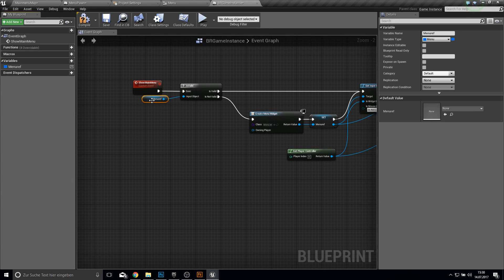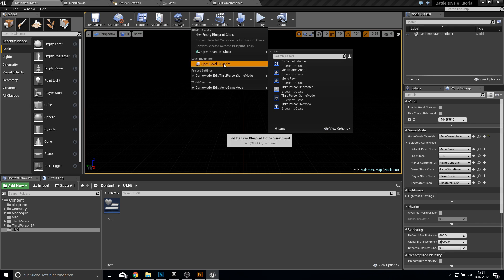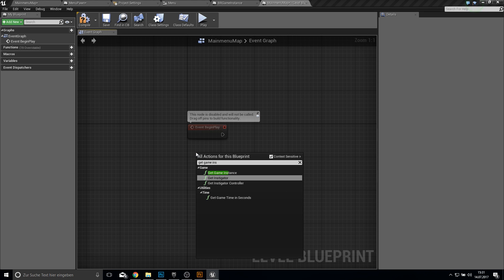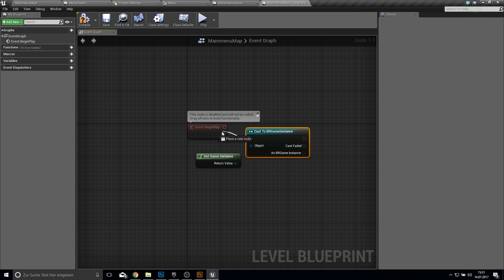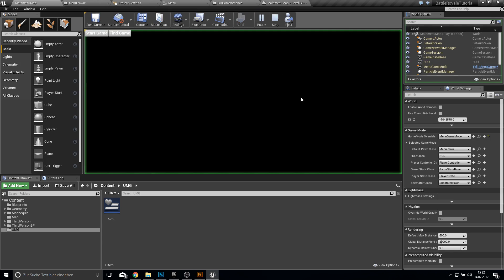Now let's go back to the game. With our main menu map at the persistent level, open the level blueprint. From here we get our game instance, cast to our BR Game Instance, and from this we call Show Main Menu. Very simple — compile and save. Let's test this out. There are the buttons.